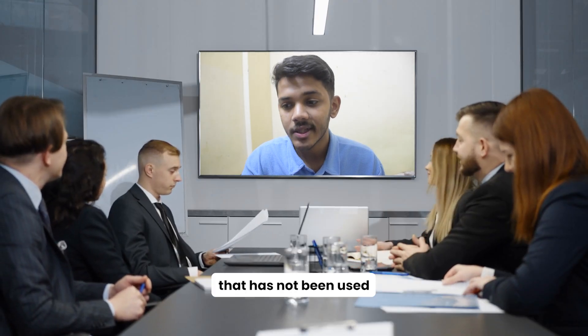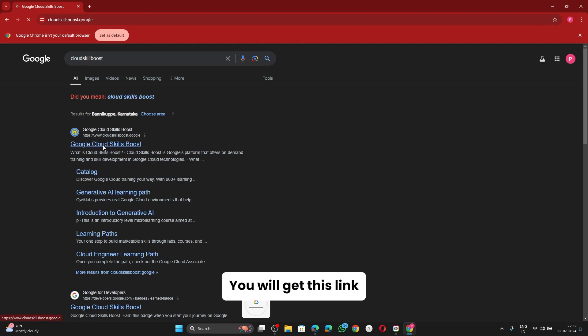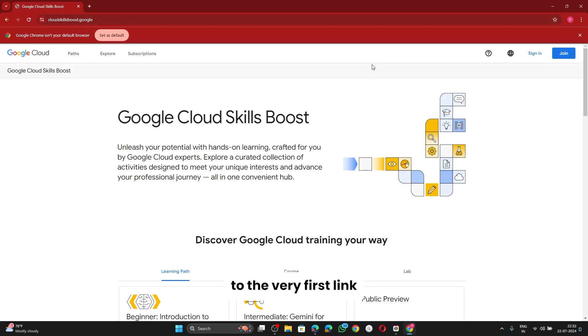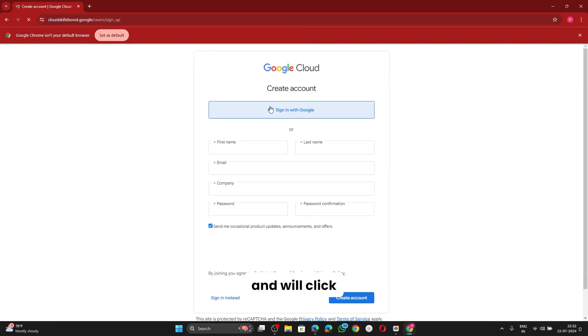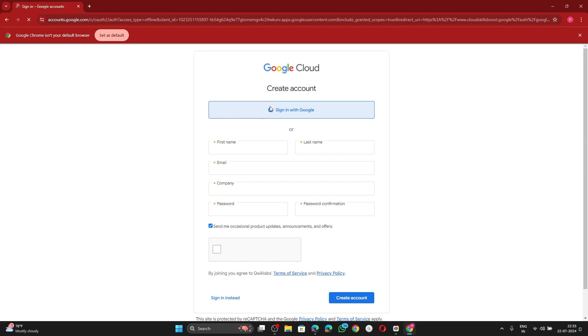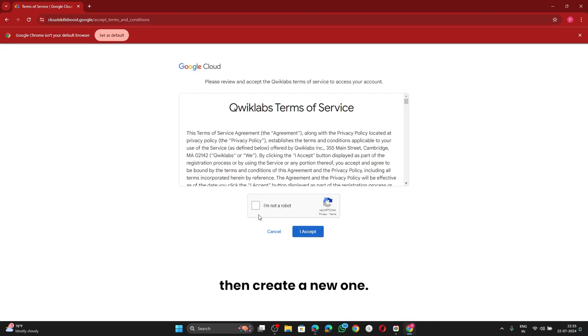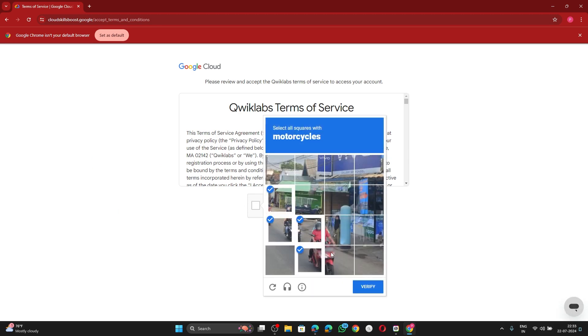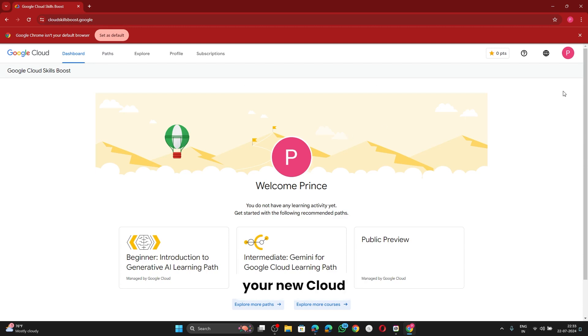Let's assume you have a fresh Gmail account that has not been used on Cloud Skill Boost. Go to cloudskillsboost.google and click on 'Join Now', then click 'Sign in with Google'. Choose your email — this should be a completely new email not previously used to make any Cloud Skill Boost account. Accept all the terms and agreements, and your new Cloud Skill Boost account is created.